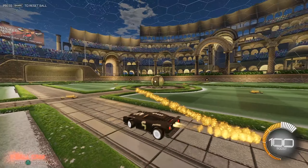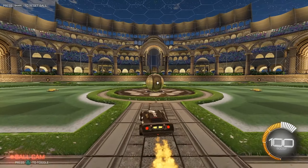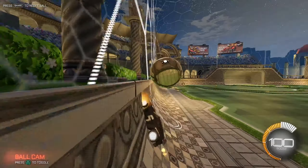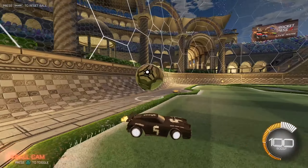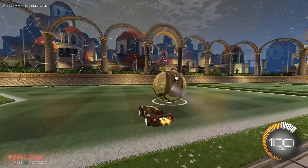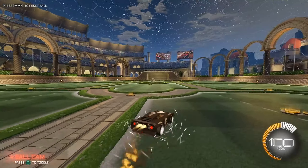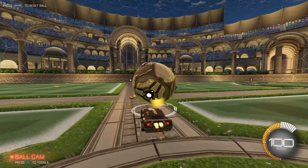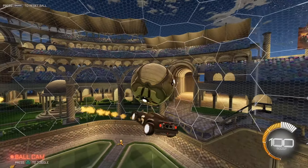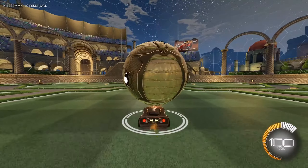I'm going to do a tutorial on how to air dribble off the ground and off the ceiling or wall. First, there are two different types of air dribbles: one where you go super far forward, pushing the ball forward where you can almost get a rebound, and the other where you come from under the ball and keep it close, staying with the ball.